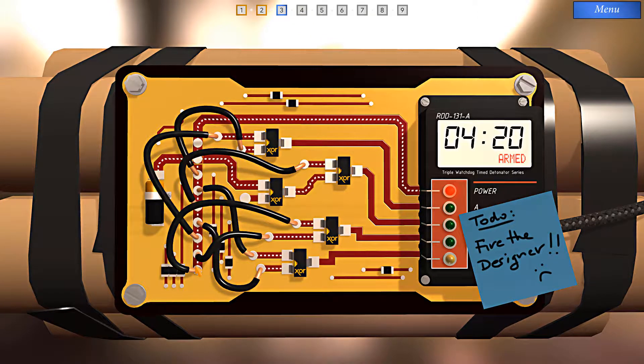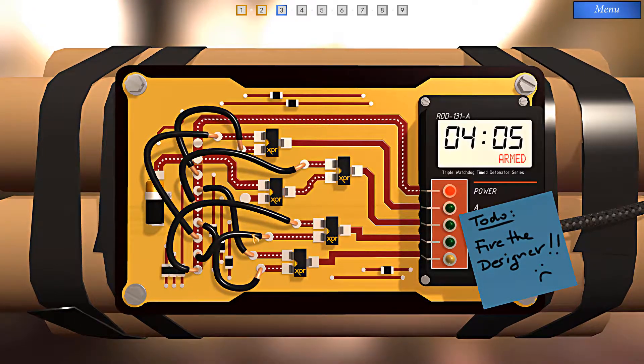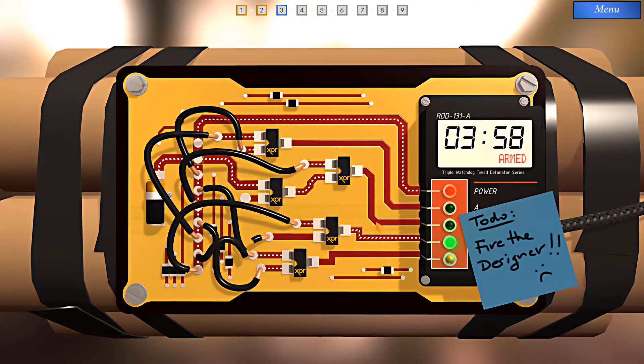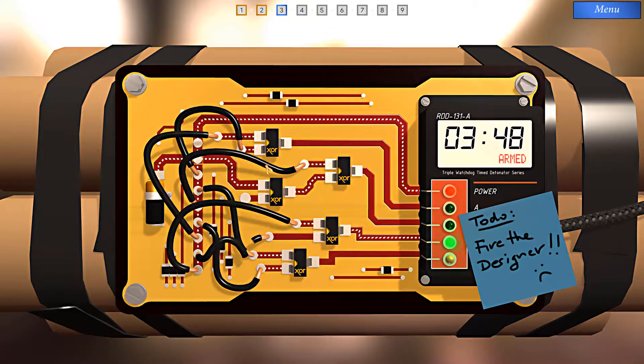All we can do to manipulate this system is cut wires. Let's look at this exclusive OR — both of these have wires attached, and the output is going to disarm C. So I could cut one of these two and trigger disarm C. I'm going to do that now. Same thing for B. In this case, I can't control whether or not current flows through here, but I can control current flowing through here by cutting this wire. Okay, that's B.